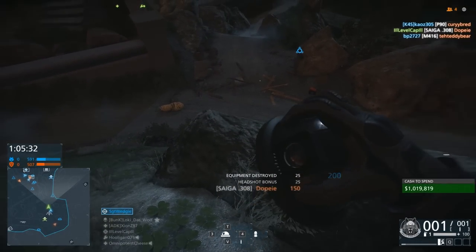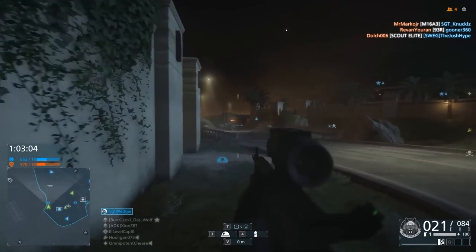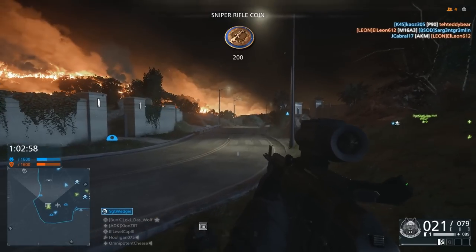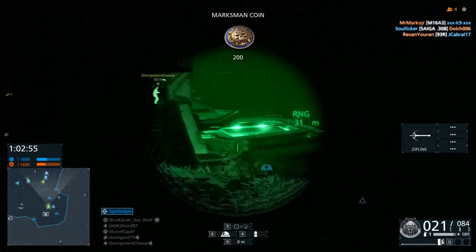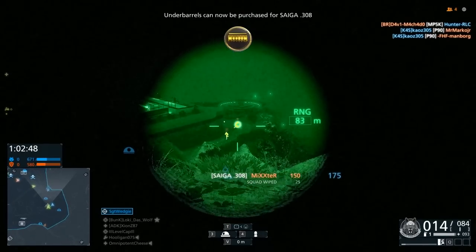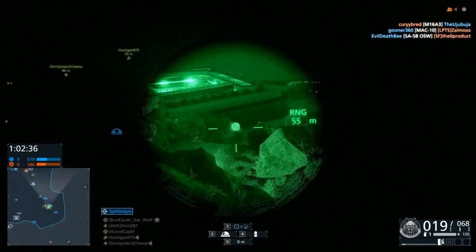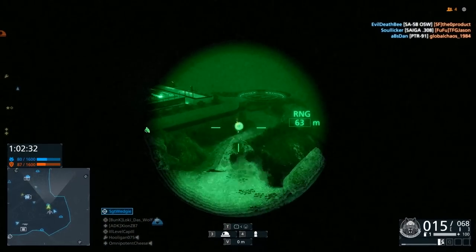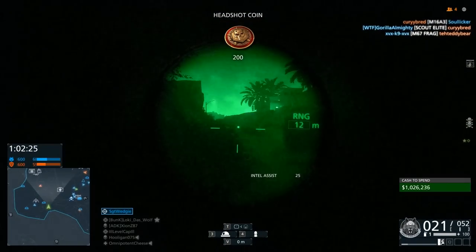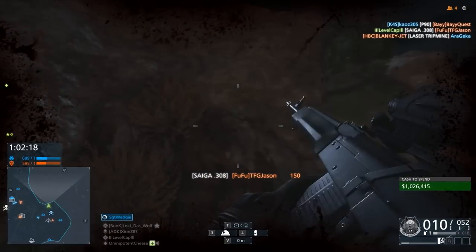Now in nighttime maps, the IRNV sight can be quite useful, provided that you're in more of the rural area. Once you get into the house part, you're not going to get much benefit from it, but in dark areas you'll be able to spot your enemies quite easily — except for when that sight starts to flare up and glow in the center. Then you kind of lose all your precision, and you'll see me missing a lot of shots because of it. Personally, if I was going to put any optic on this weapon, I'd probably switch it out for something like a 4x ACOG or maybe even a 6x or 8x scope. I did try using the canted iron sights at one point, but they pretty much block 90% of your target and only leave a very small percentage visible, and it's almost impossible to track moving targets with them — they are just borderline unusable.